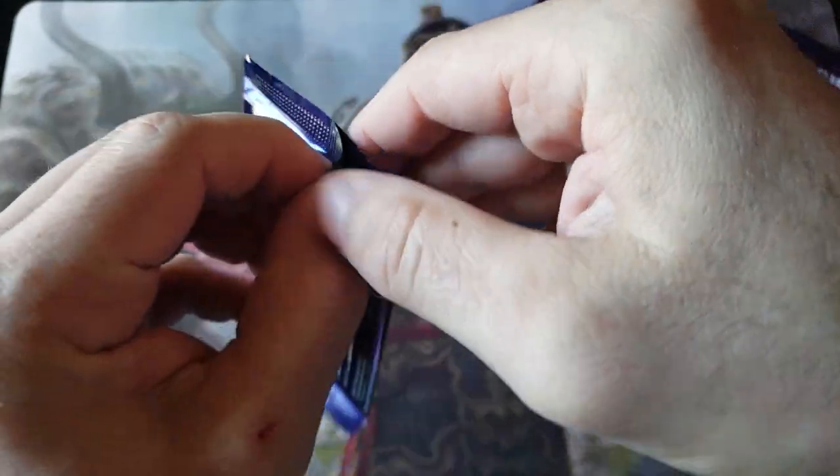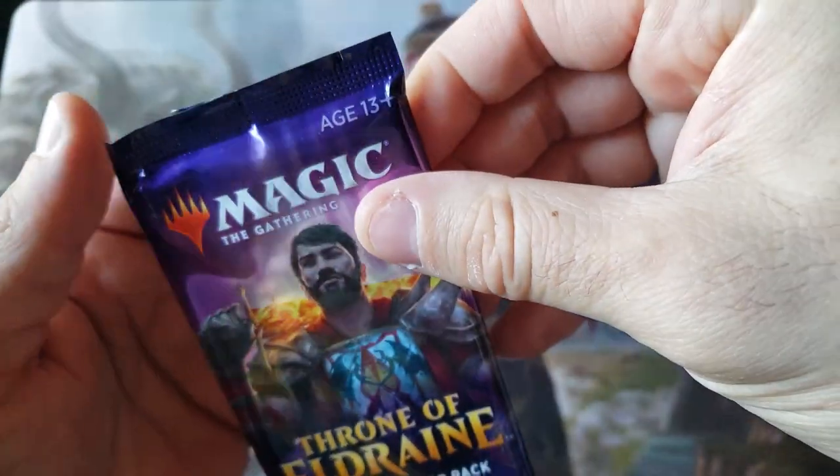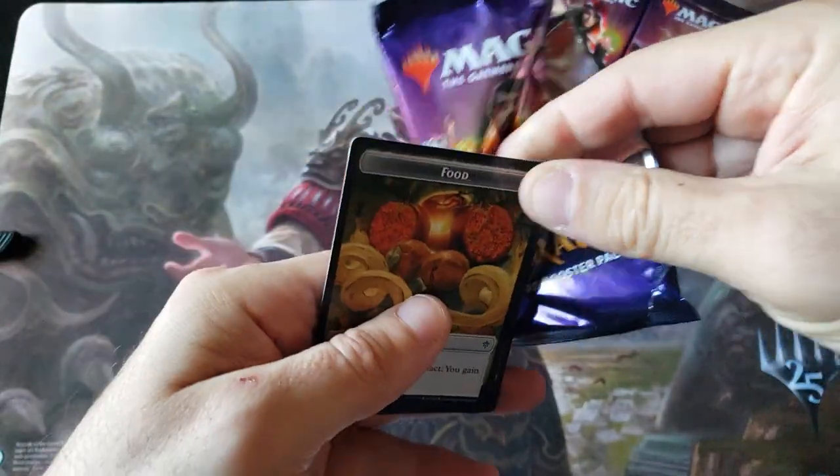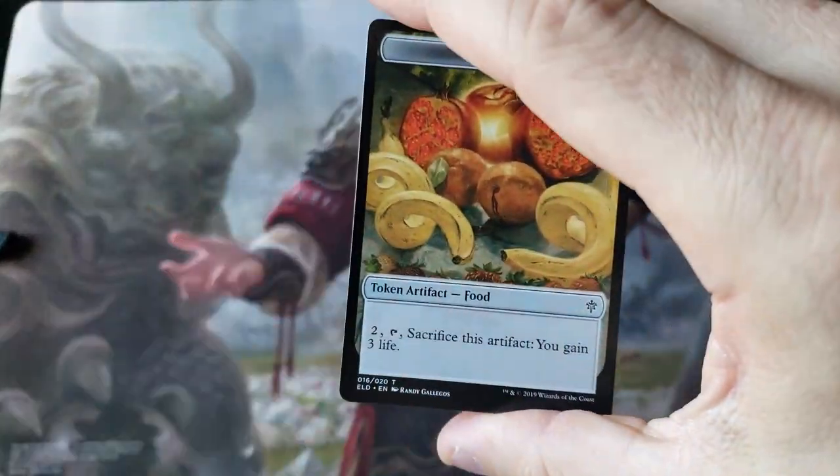Oh wait - these are Japanese style packs! They have a pull tab. Do all of them have pull tabs? Wow, pretty bad when it's December and I haven't even opened any Throne boxes, and I'm like, 'wait a minute.'